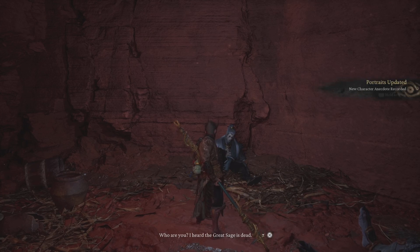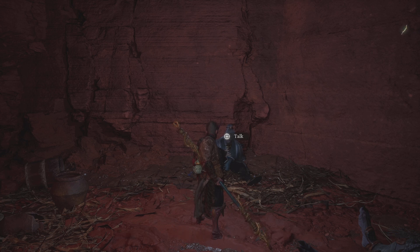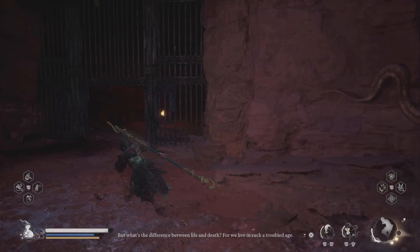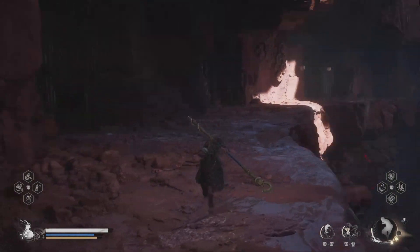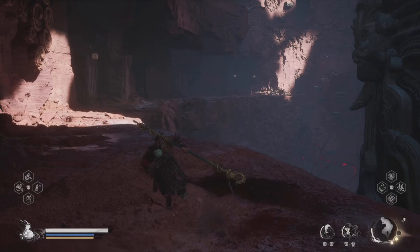'Who are you? I heard the great sage is dead. What's the difference between life and death? Before, we lived in such a troubled age. Who are you?' I like how the dialogue just keeps playing. We took care of that. Let's go craft this thing — obviously it'll be weaker than what we have, but just to have it there. Should I craft all the weapons just in case? I keep that in mind.